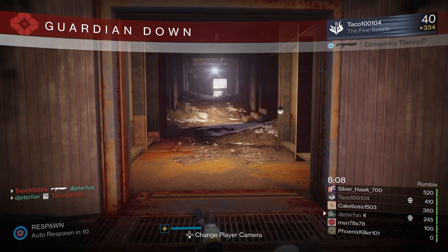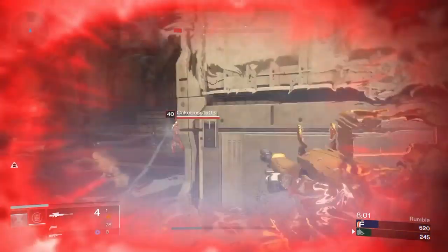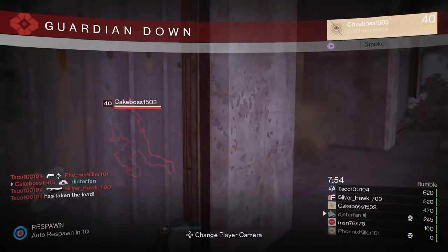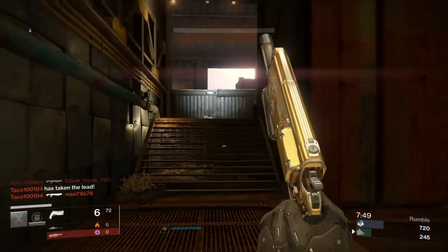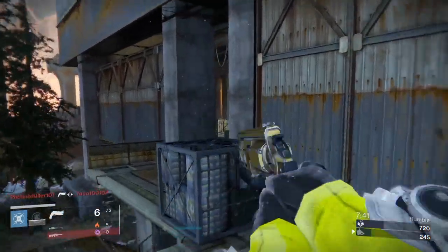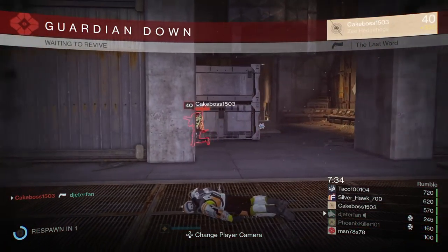I'm not rocking the Mark 44 Stand-Asides — I don't really like to run those. The helmet was the only piece I had to make my character look as much like Lord Shaxx as possible, and if I don't look like an Iron Lord, I'm not gonna play like one. For my mark, I decided to run the Mark of the Sunforge. I had the Iron Banner mark on but it just didn't look that cool, so I had to strap on the Mark of the Sunforge to have that glowing hammer on my waist while running around — definitely the best-looking mark in the game.